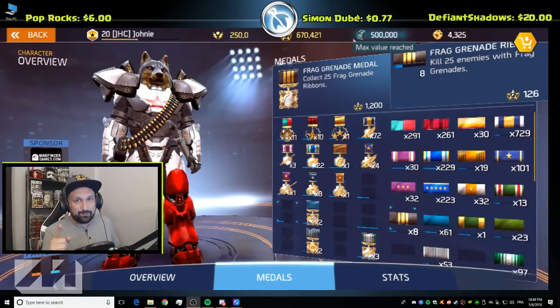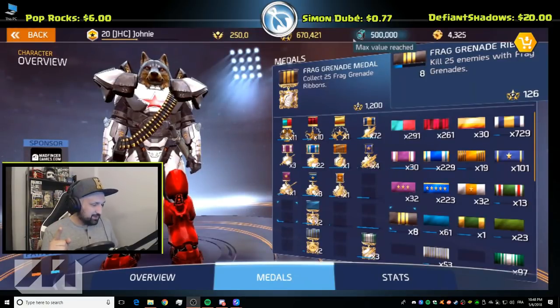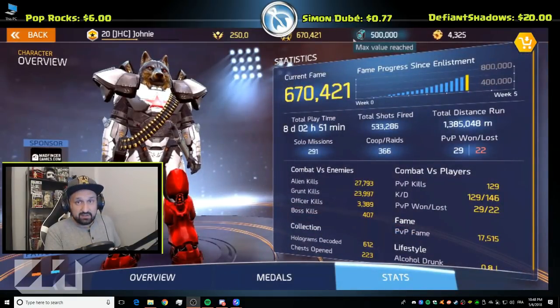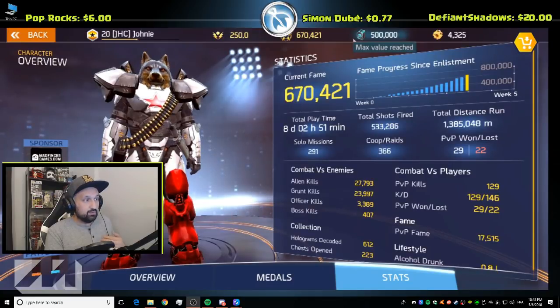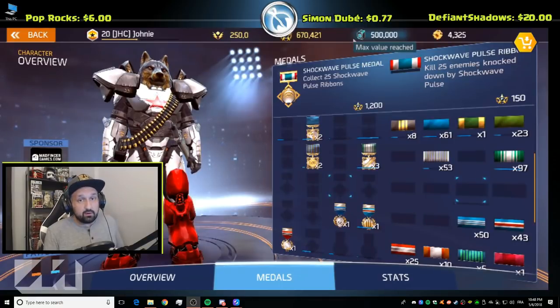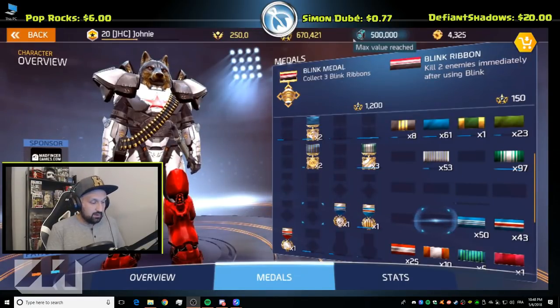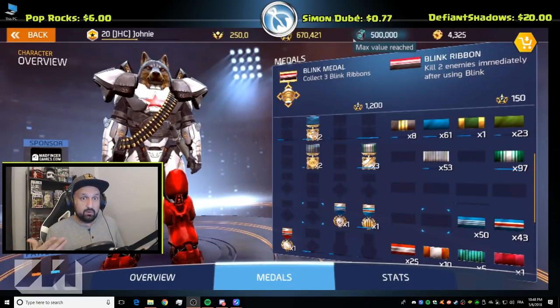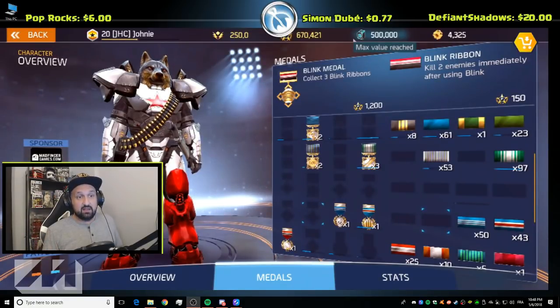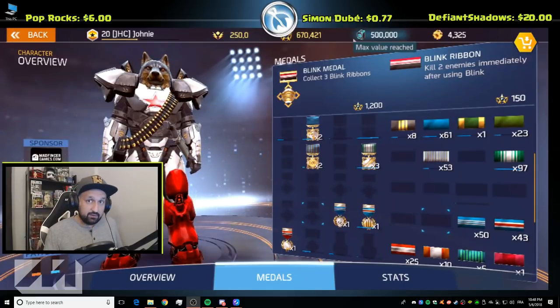That's just one example — there are a lot of ribbons and a lot of metals. Don't tell me you guys have all the metals already, because I don't believe you. I played eight days and two hours since launch, I was not a beta player, and I don't have everything. Also, depending on your skill tree, some ribbons are not available yet because we cannot reset our skill tree, but apparently in the next update we'll have that option. For example, the blink ribbon — kill two enemies immediately after using blink — is not obtainable yet, but we'll have a chance to do that later.